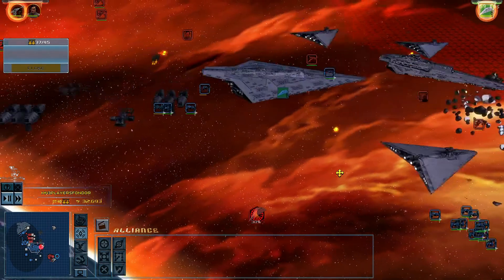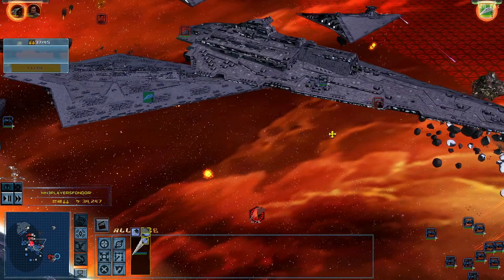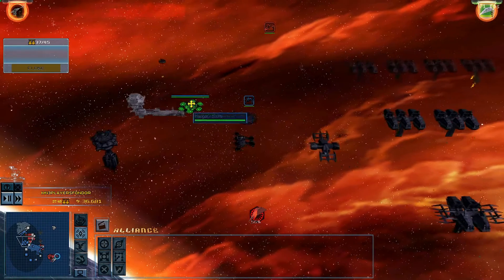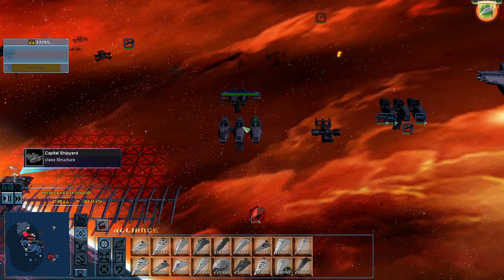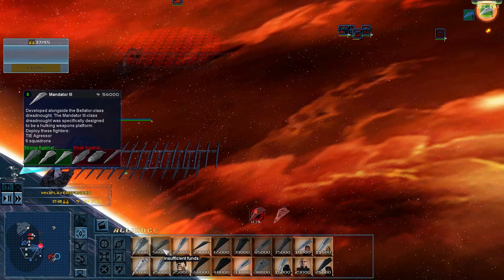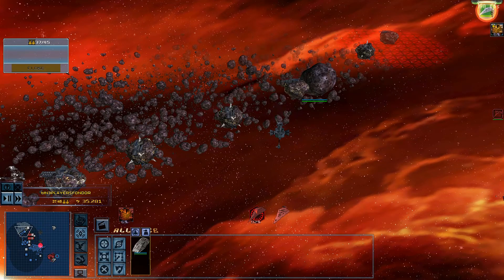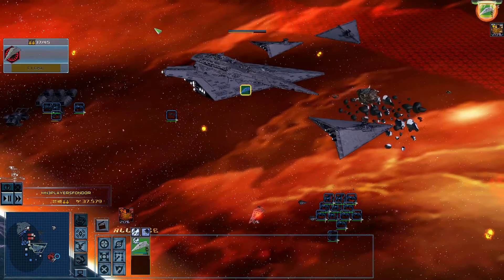Reporting in. Construction complete. Station ready. At your command. Receiving message. Unit in production. Decoding transmission. Upgrade in progress. Constructing. Copy. Right away. Format. Star Destroyer reporting in.